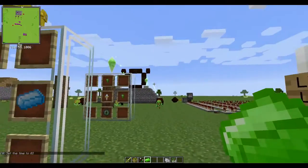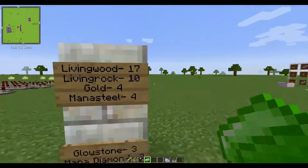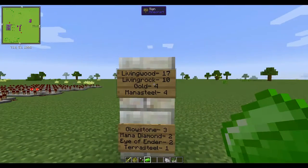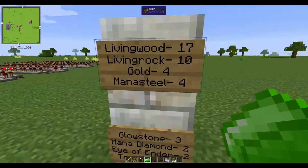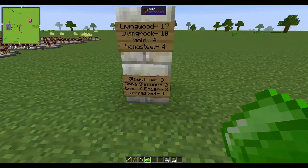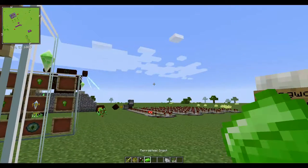Now if you just want all of the bits and pieces to create the portal itself, plus the Pylons and the Mana Pools, you'll need: 17 Living Wood, 10 Living Rock, 4 Gold, 4 Mana Steel, 3 Glowstone, 2 Mana Diamonds, 2 Eyes of Ender, and just 1 piece of Terra Steel.